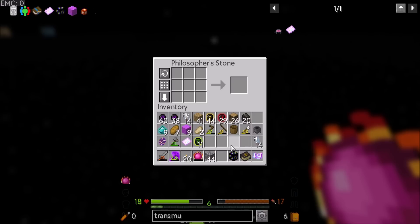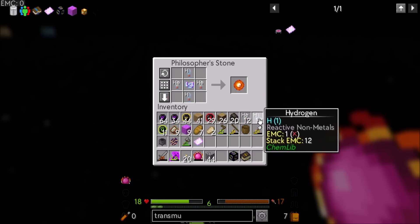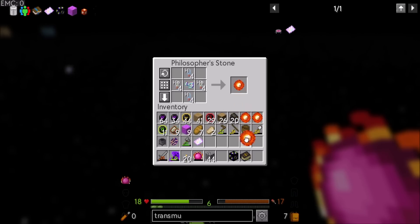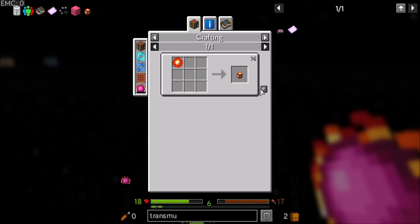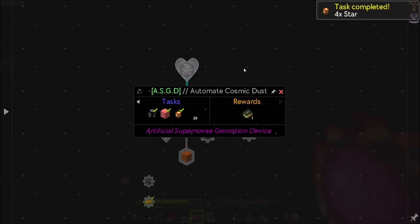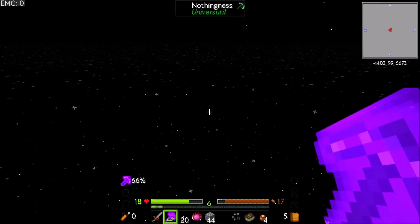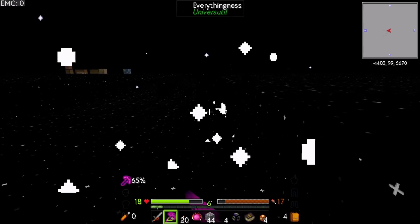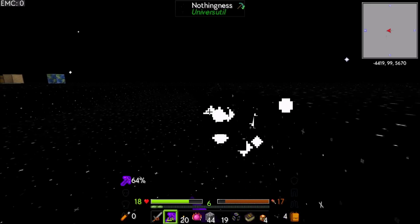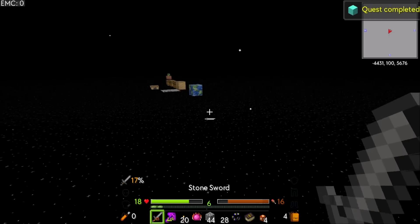Alright, I've got nine cosmic dust blocks, which is cool. And then I should be able to make hydrogen — one, two, three, four — which we can turn into these little star dudes. Sweet. And then the final piece is 28 nothingness. Remember, right-click with your void harvester to get nothingness. There you go, 28 of it. Nice.